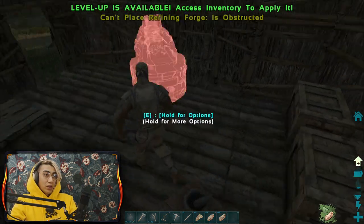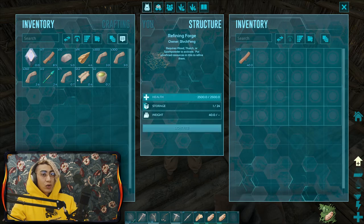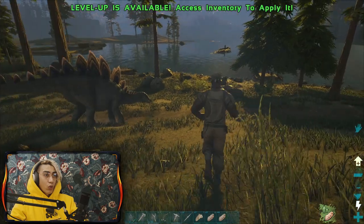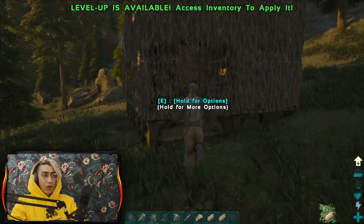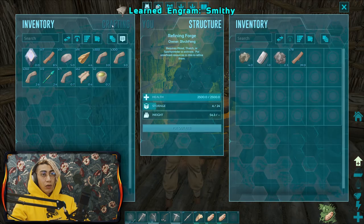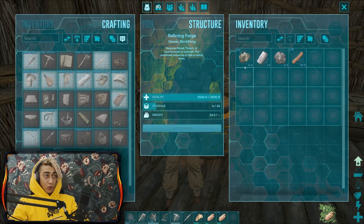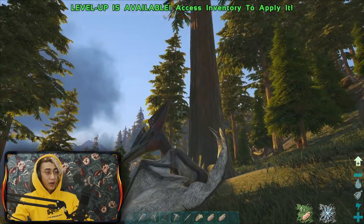Once you pass level 20, you should be making yourself a refining forge. A refining forge is a very important piece of equipment. You need fiber, flint, hide, stone, and wood. The forge is very important for one main reason: to smelt metal. Put some wood into it - it uses wood or thatch to fire up. To pick up metal you need to find metal nodes, or if you're lucky, hit rocks with a pickaxe or hatchet to get a tiny bit of metal.